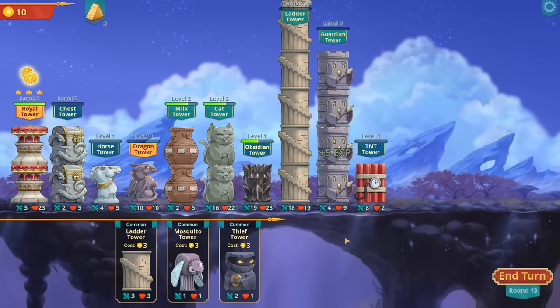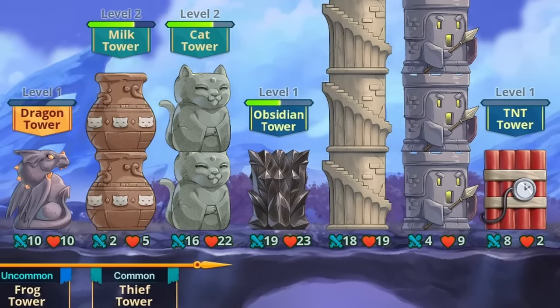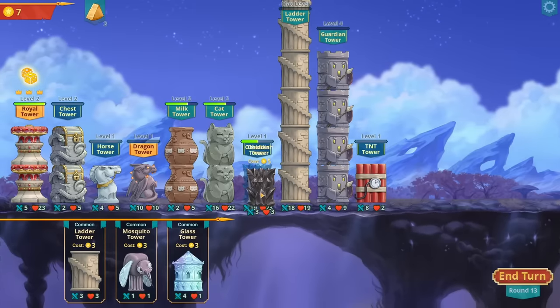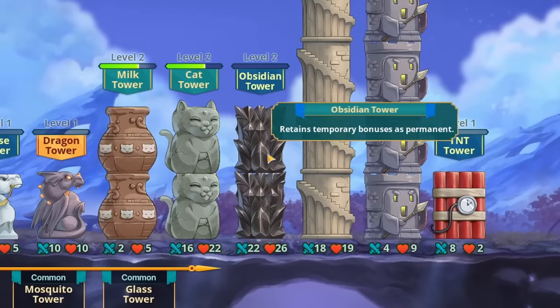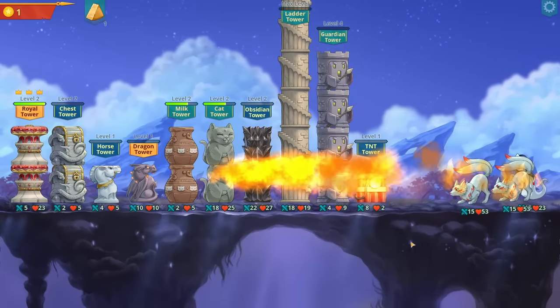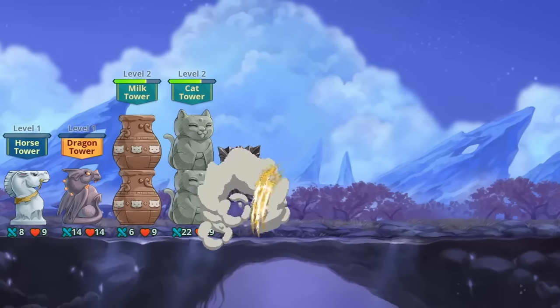Our guardian tower levels up, and I really want to upgrade the obsidian tower again but I've only seen one of those. Let's try for something better - there it is. Oh, it's not rare, it's just uncommon. Well at least every few turns all the towers get milk, plus it's already receiving milk anyway. Now we don't have any loss of towers in the store - so it gets all the goodness from there. The dragon does its thing - that was okay amounts of damage, but the obsidian tower held up.